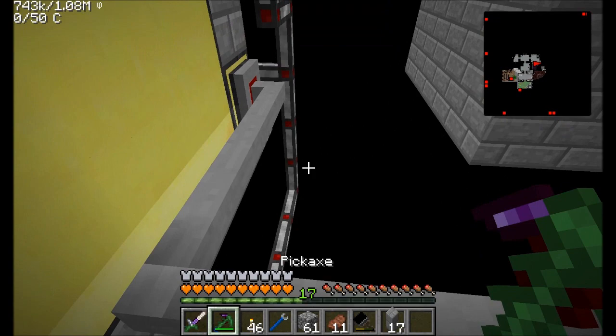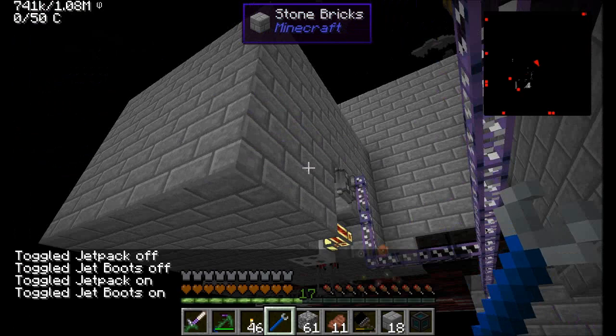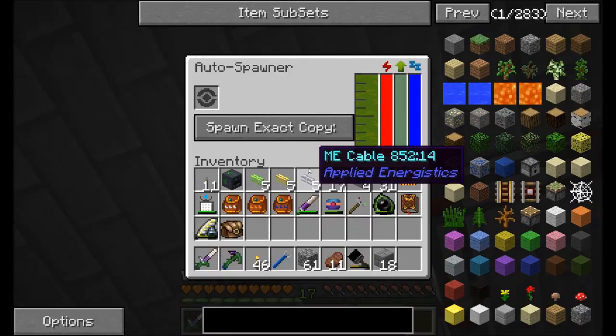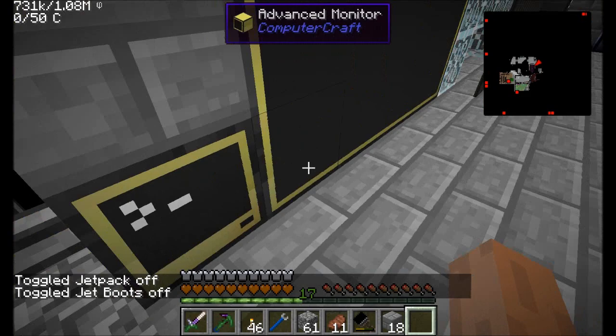First things first, let's jump out here. I'm going to sneak out because I want to change up a few things. Let's grab this dude with a wrench and put him over here. This should work — I was having a little bit of a problem with it in single player. You should still be able to flow into the mob spawner, and we'll know that's working if we throw something in there and turn off the redstone signal.